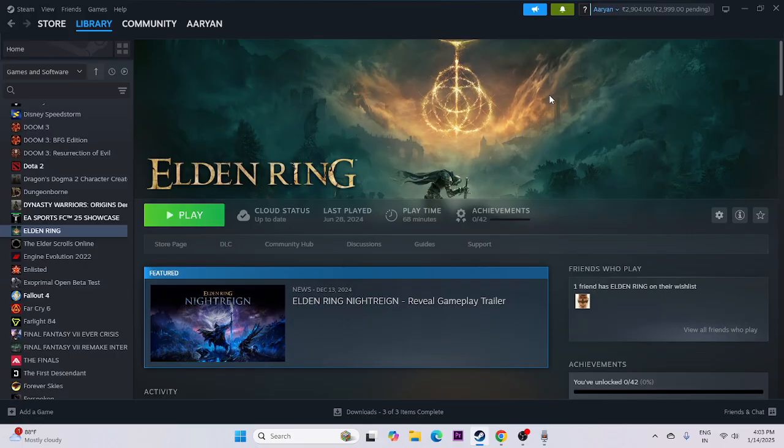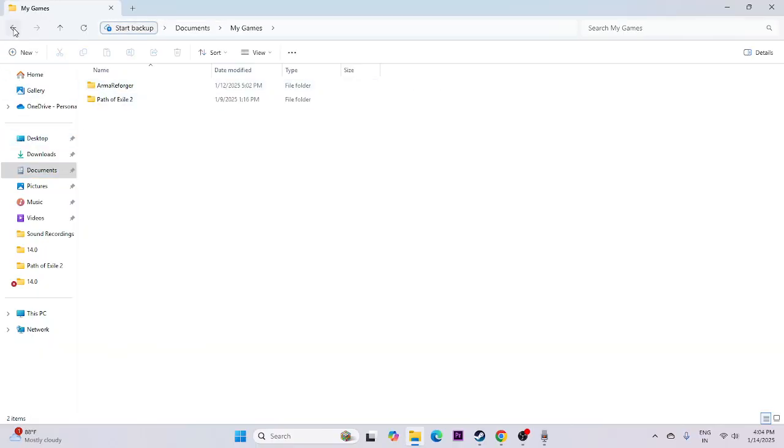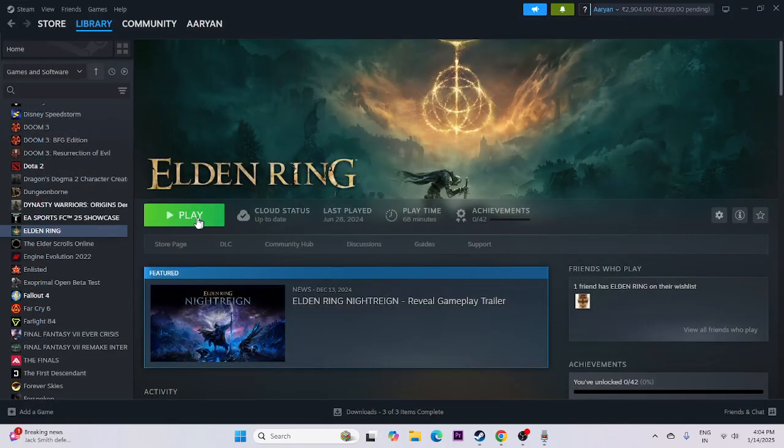Next, we need to delete the saved game file. Go to File Explorer, navigate to Documents, go to My Games. From here, find the folder for Elden Ring — when you play the game, each save level creates a separate folder. Just delete the respective folder. Once deleted, go back and try to launch the game.